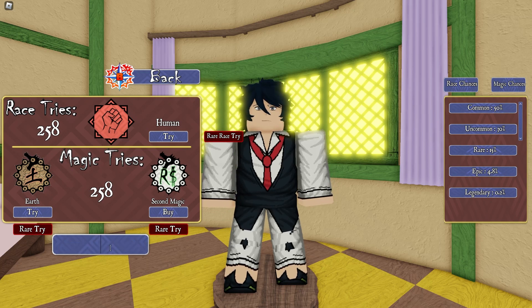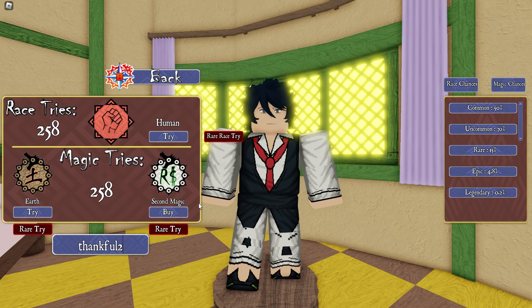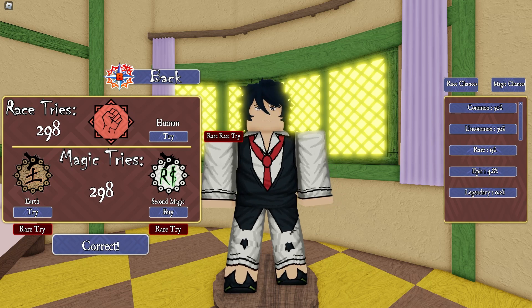The next code is Thankful 2, which gives you — let's check — about 40 spins each. Oh my god, this is literally one of the best codes ever! The next code is Thankful, which gives you 24 spins each.